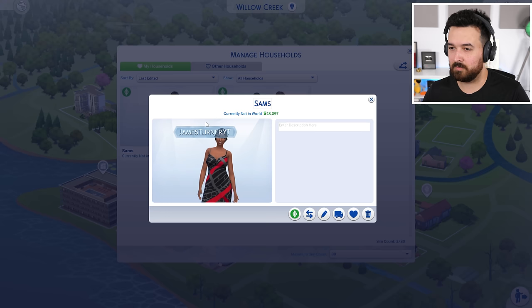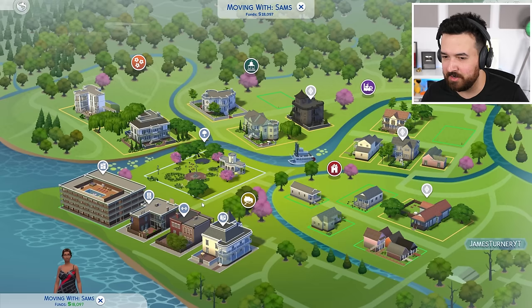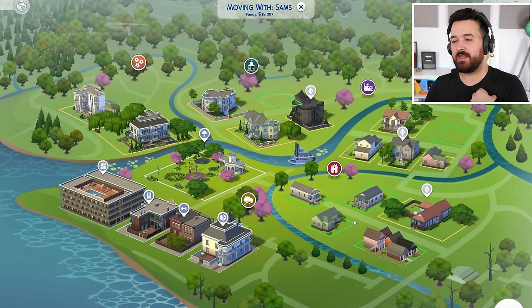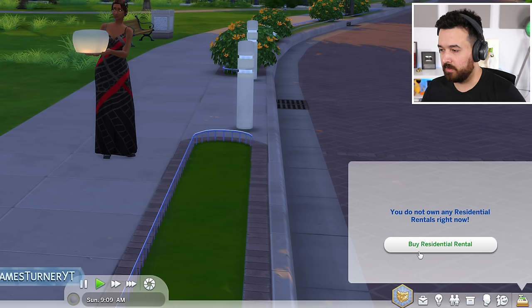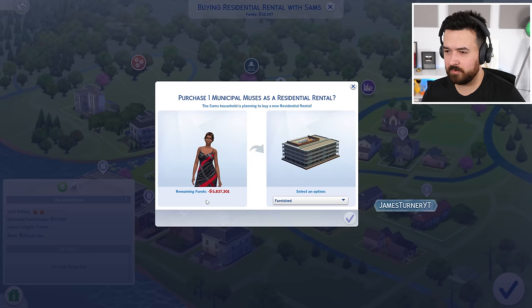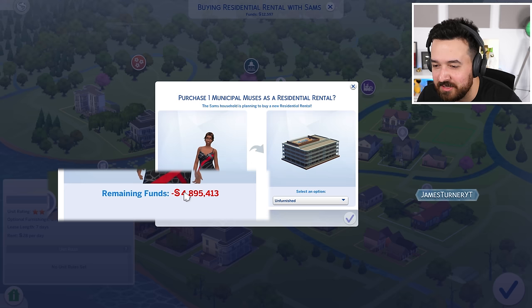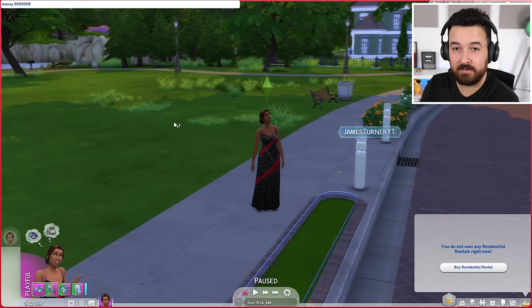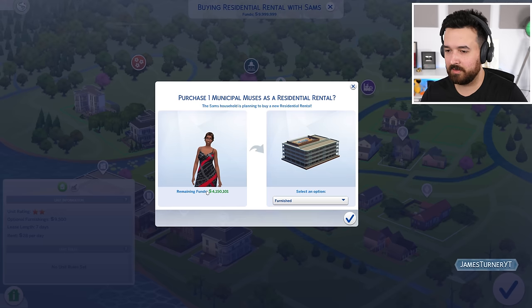Should we see if we can live here? I've got my randomly generated Sim. I believe we need to live somewhere else first because we actually want to purchase the building — we want to be the landlord. So let's go get a regular home first. Then we're going to say 'buy residential rental.' Wait, now it's 5.8 million? Unfurnished is 4.895 million. Either way — nine-nine-nine-nine-nine-nine-nine and enter. Now let's buy the residential. I'll still have $4.1 million left if I get this furnished.